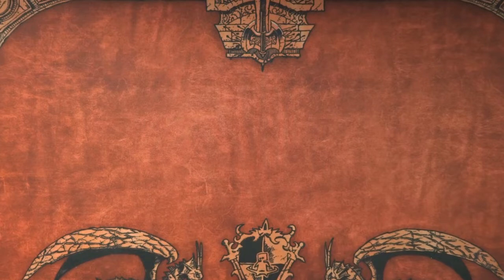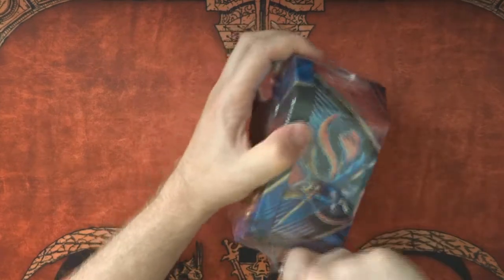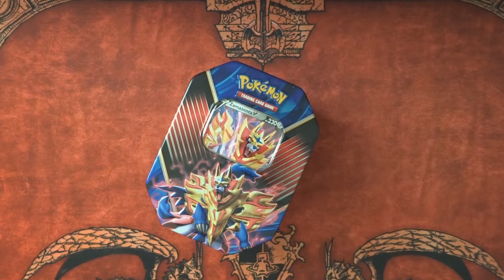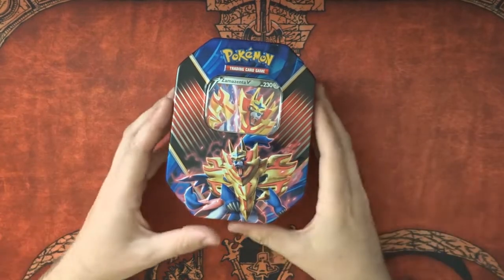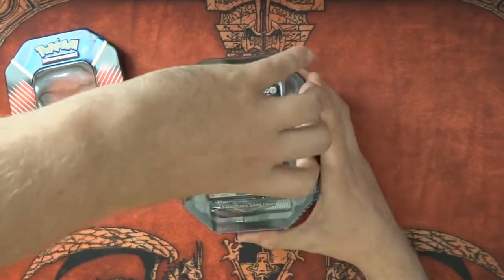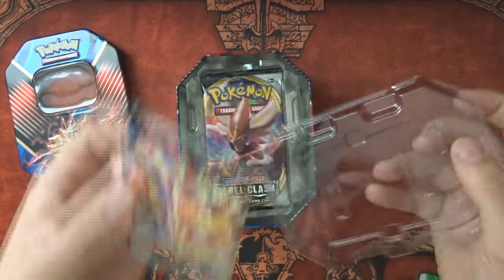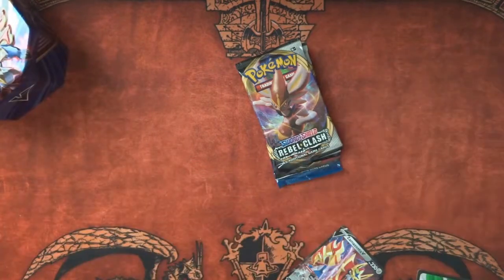We finally have an answer to the age-old question of who let the dogs out — it was me. I've let one of the dogs out. We've got our Zamazenta tin. Of the two tins we have, you obviously have Zamazenta and Zacian V. I went with Zamazenta because I picked Shield in the first place. Let's get our packs out, pop that to the side, and get rid of that plastic.